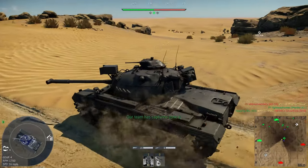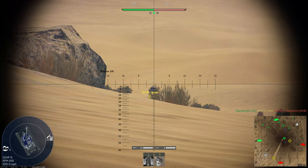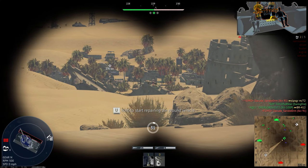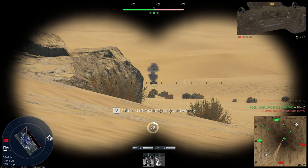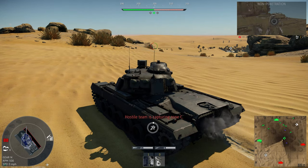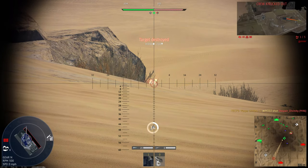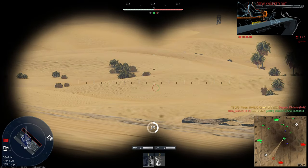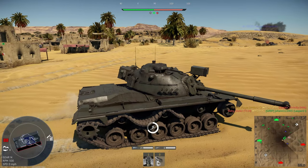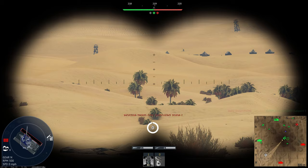The Marders in my opinion are probably some of the worst IFVs in the game. They only get the 20mm — the 1A3 does get the DM63 APDS shell — but they rely on the Milan ATGM, which is a terrible and very slow ATGM at around 200 meters per second velocity. You only get four ATGMs, and after that you're basically reduced to an SPAA role or have to go find a capture point to restock.